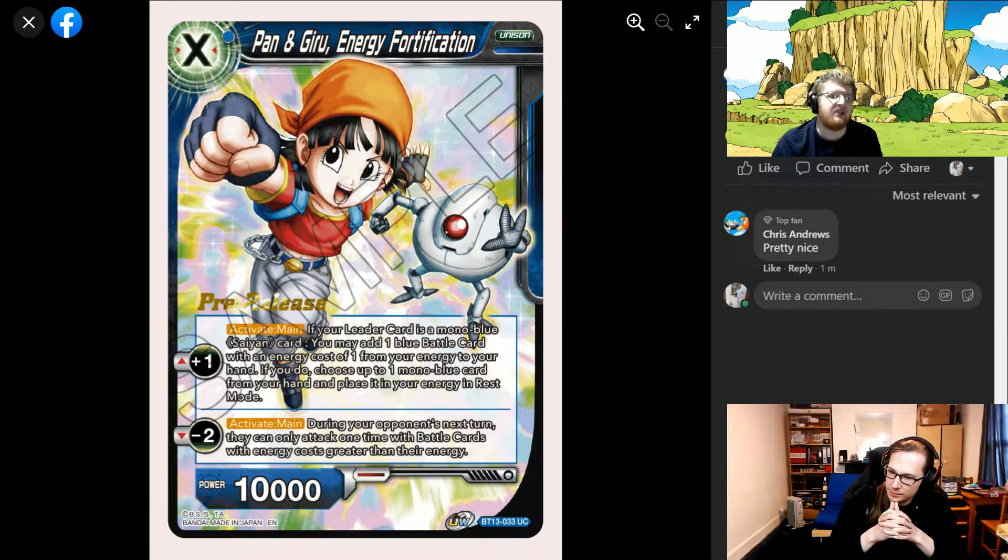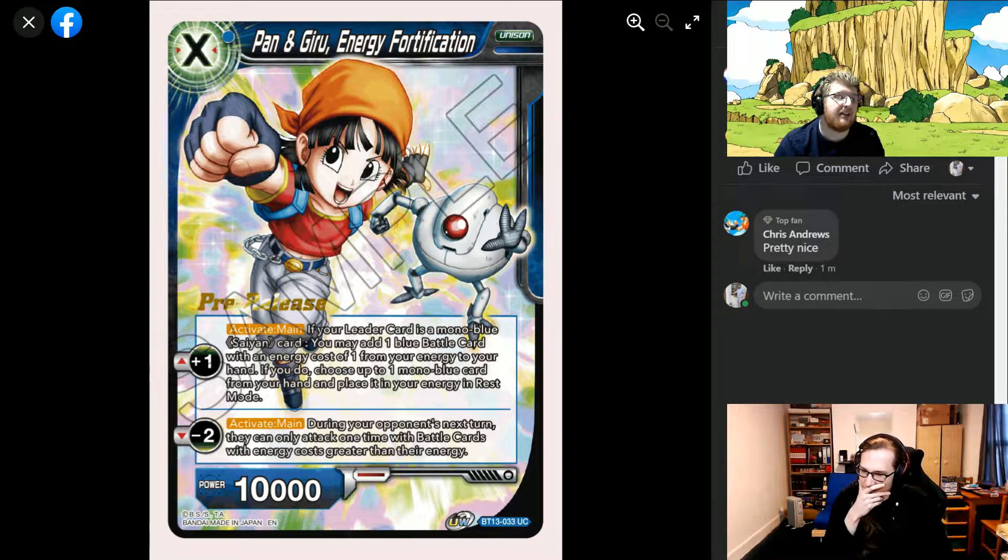If you do, choose up to one mono blue card from your hand and place it in your energy in rest mode — so that's how you get Krillin back so you can trigger him again next turn. And then we have a minus two activate during your opponent's turn: your opponent can only attack one time with battle cards with energy cost greater than their energy.